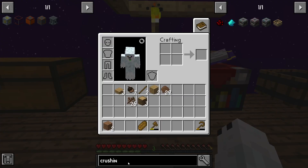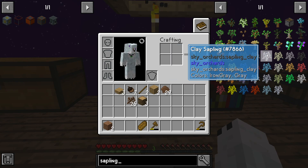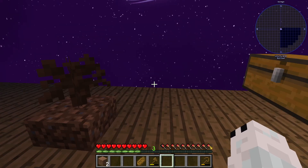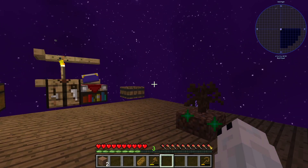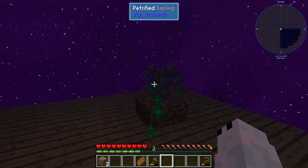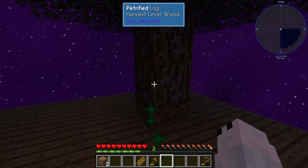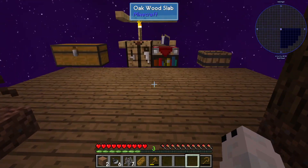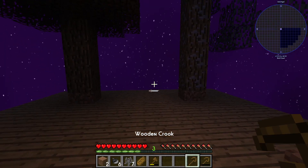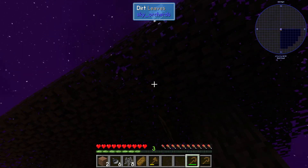We need a clay sapling, which is three petrified resin, one dirt resin, and one dirt sapling — okay, that's not that bad. I just need to get this petrified sapling to grow, which is easier said than done. We really need to go ahead and get the thing that allows us to have a crafting table in our inventory.